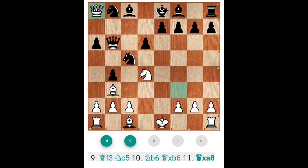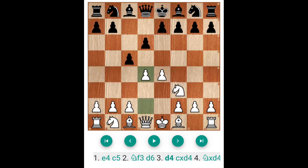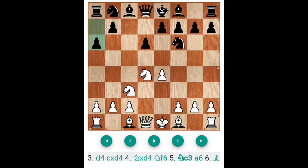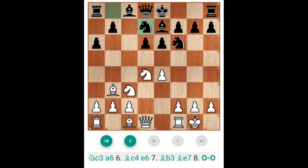Another line: E4, C5, Nf3, D6, D4, C captures D4, N captures D4, Nf6, NC3, E6, Bishop C4. Now E6 — the correct move is E6 in the Najdorf. So Bishop to B3. And if Bishop B3, Bishop E7, kingside castle. And if Black plays the Knight, it is also considered a sacrifice in the opening.